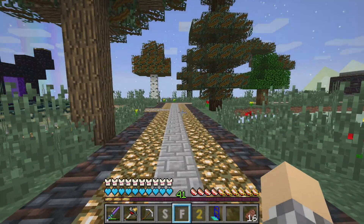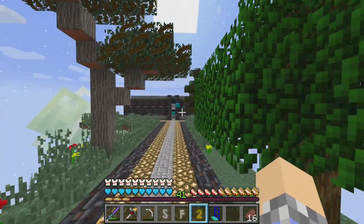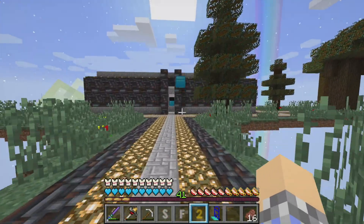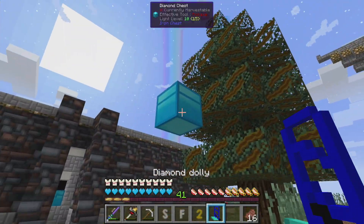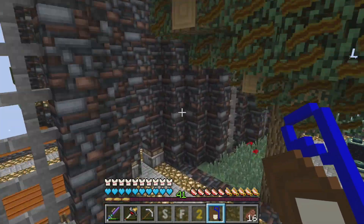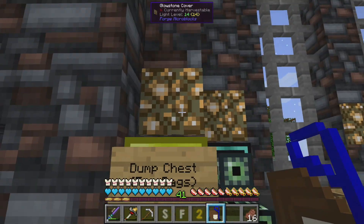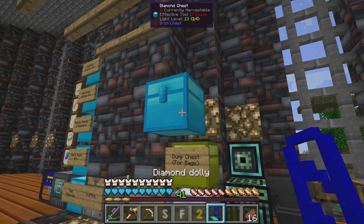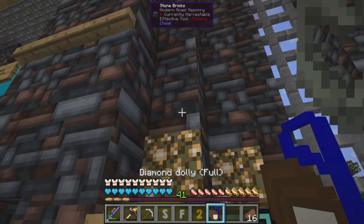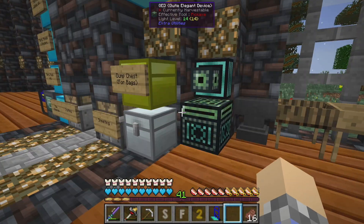First things first — rather than emptying this chest over here from the old monster spawner, Ralph and Bob just left it here, so let's go ahead and get that and take it back with us. You're going to want to fly with this thing because it makes you super heavy. See how slow you are with it? Not pleasant at all. We'll plop it down up here.